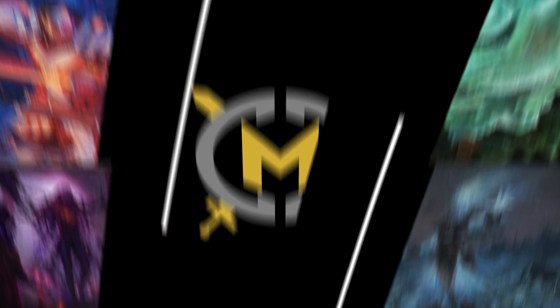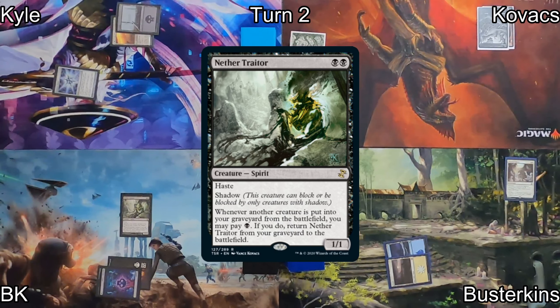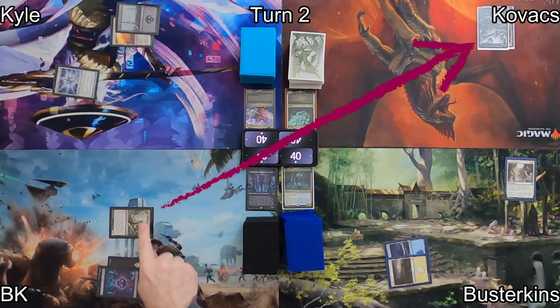Kyle played a Swamp as his land, followed by Cold Steel Heart, naming Red as the color he could tap for. Kovacs plays a Forest and then says Go, over to Busterkens, who drops a Plains as his land for turn and follows that up by casting Haunted Library — when things of his opponents die, he can get spirits. I drop a Swamp and then cast Nether Traitor. This thing's got Haste and Shadow and can come back from the dead.